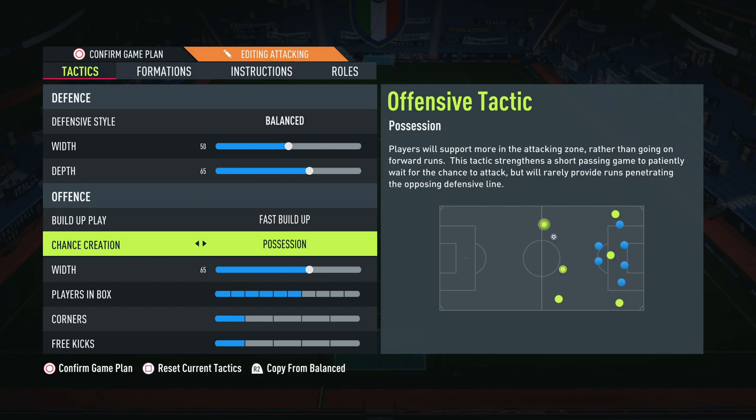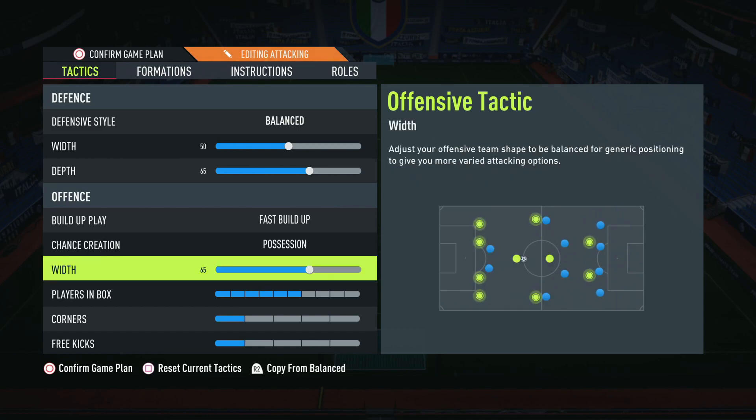Possession play can be difficult because AI defending is quite effective in this game — playing possession can lead to a lot of AI blocks. Especially as we get to Team of the Season, opponents' defenders will be super overpowered with such high defending stats that blocking becomes very effective. This works for now but will probably need changing closer to TOTS. However, possession gives me control of the game — if you have the patience to play the ball around, wait for your opponent to get frustrated, drag a player out of position, and then exploit that space, you can create many chances.